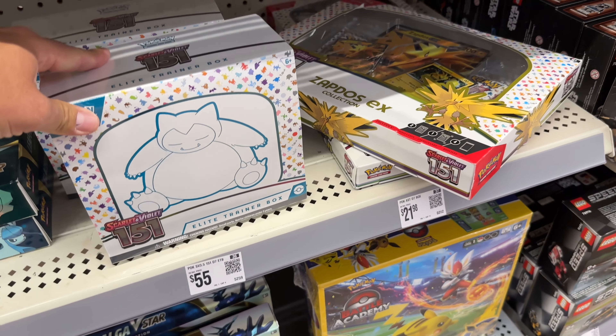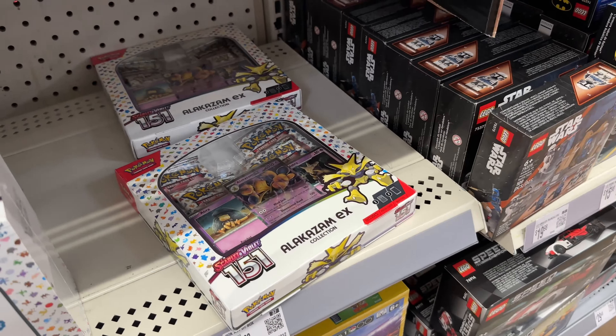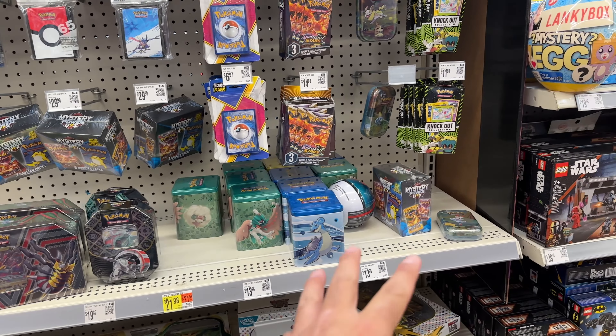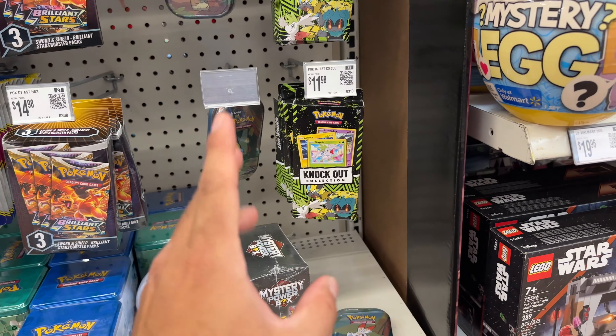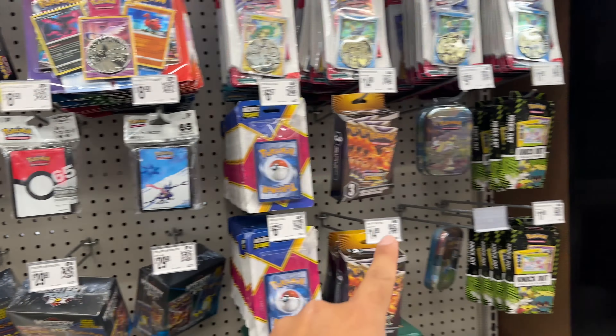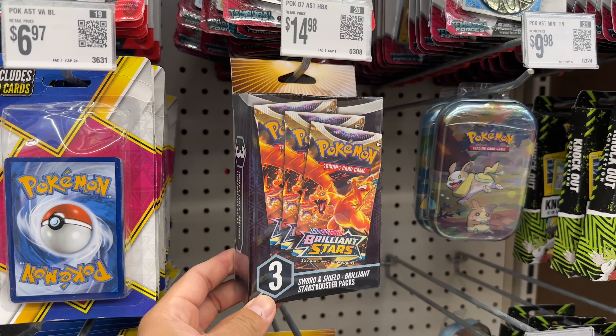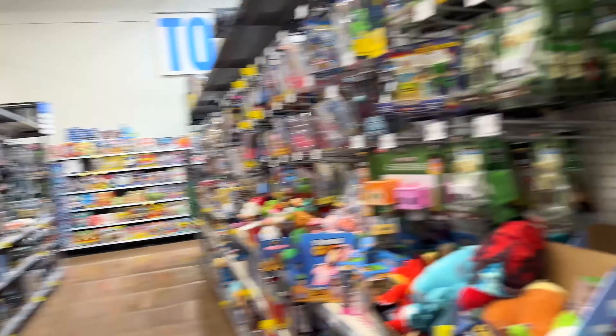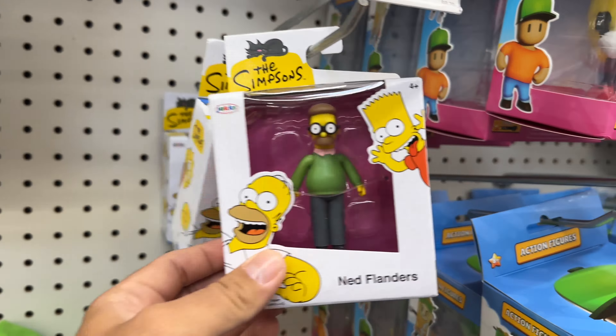Back here on the toy aisle, a lot of Pokémon 151 — they've got the Zapdos box, Alakazam right there which is really tempting, elite trainer box, some Paldean Fates, stackable tins, Pokéballs, a mystery power box, and just a bunch of single packs. These new sleeves are actually pretty cool. Brilliant Stars three-packs are also pretty tempting. That Tyranitar is pretty cool though. Down here — no Simpsons figures, but they do have the smaller ones. They actually have Ned Flanders, which is pretty cool, but no bigger ones.